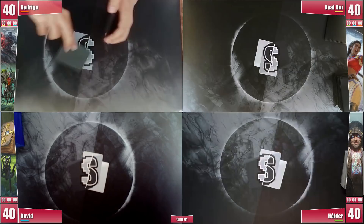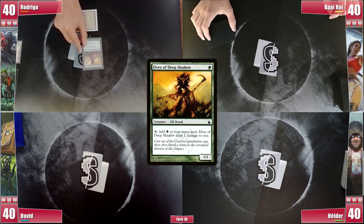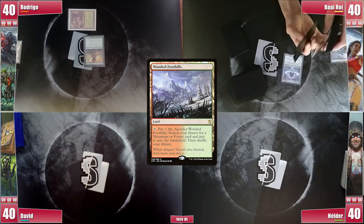Rodrigo starts the game with a tapped Havenwood Battleground, but he's not passing just yet, as he exiles an Elvie Spirit Guide to cast an Elves of Deep Shadow. Baal starts with a Lotus Petal, plays a Wooded Foothills, cracking it for a Tropical Island, and casting a turn 1 Drannith Magistrate, respecting Cody's potential over any of his other ramp.